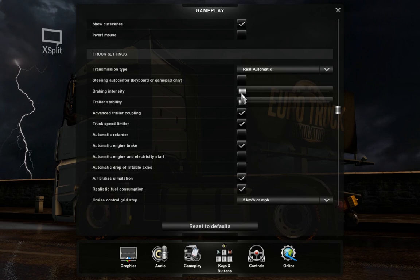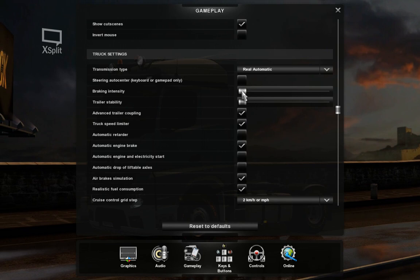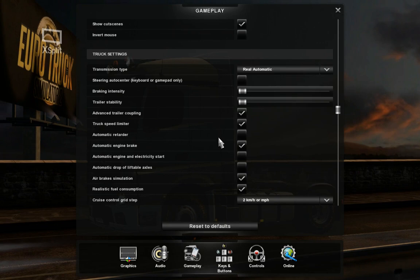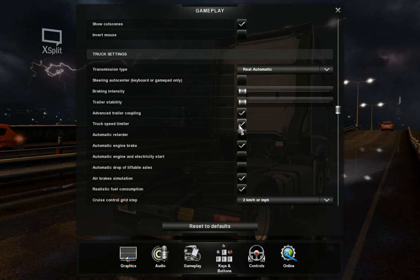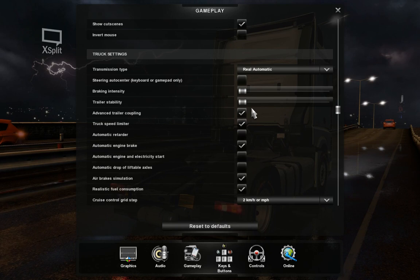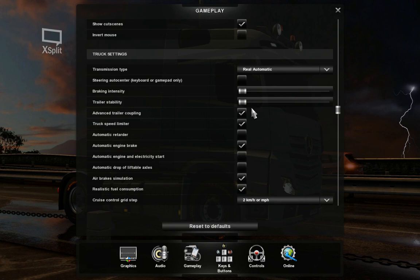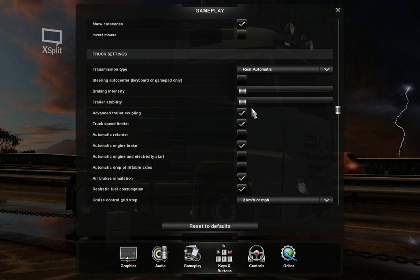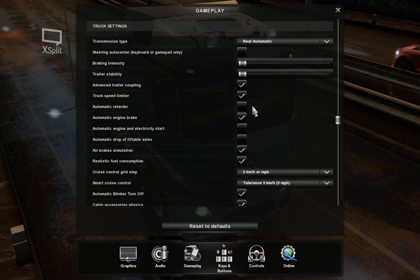Braking intensity and trailer stability need to be all the way to the left — that's closest to real world. Braking intensity could maybe be one or two notches up, but I usually keep it there because the retarder and engine brake take care of the rest. Advanced trailer coupling — yes, you have to be a little more precise, which is really good. Truck speed limiter must be on.